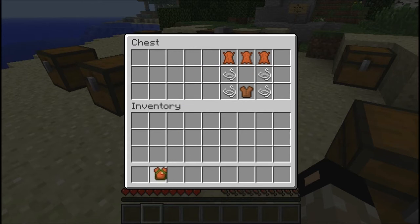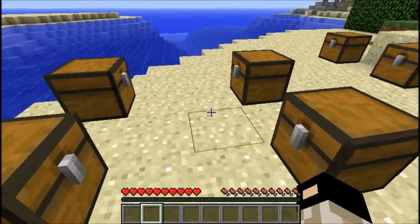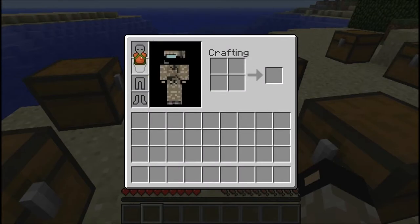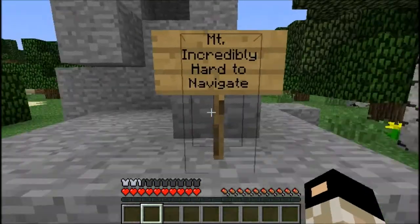What do we have next? We got the parachute. Right here we've got a mountain that is incredibly hard to navigate.